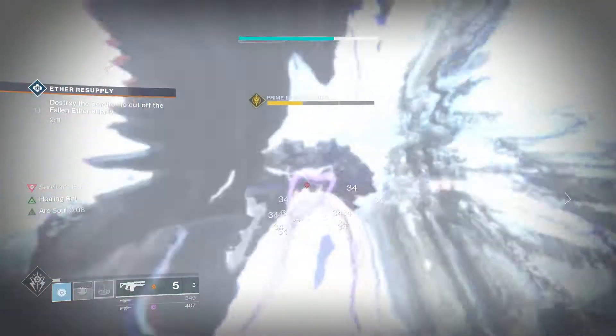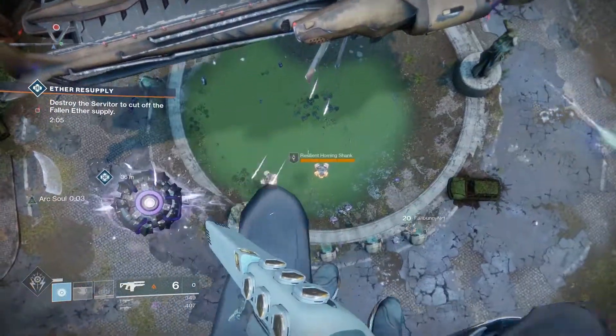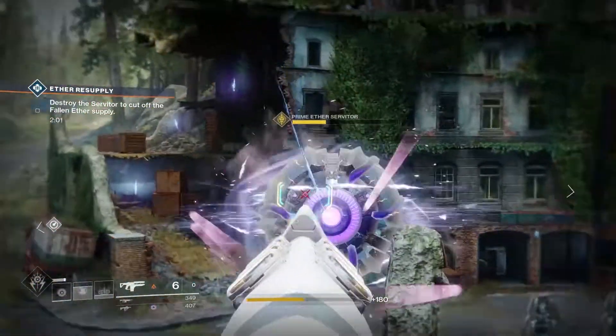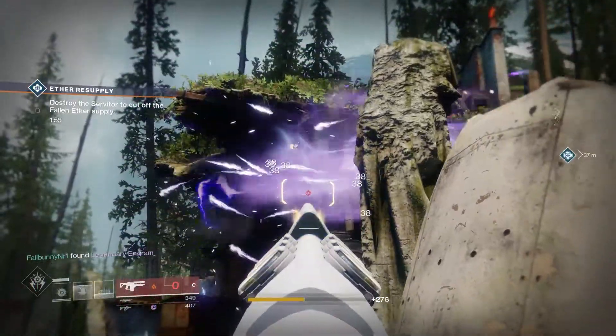You have to be wary though, because you only have a small window in which to kill the smaller servitors, because they will despawn. If you don't kill them quick enough, then you've missed your chance to activate the heroic version. At most there will be three smaller servitors to take on. Saving a super or using your power weapons is probably the best course of action to take these out quickly.